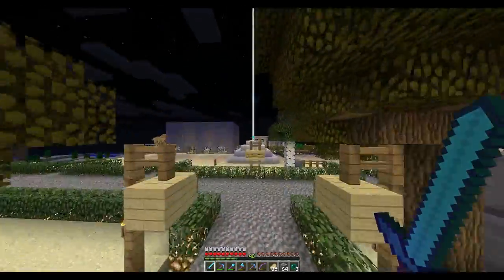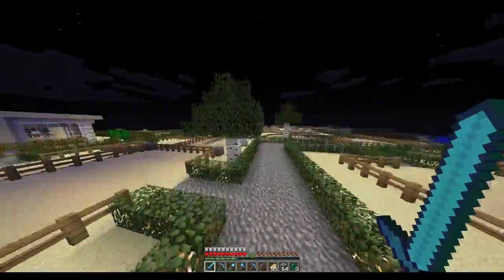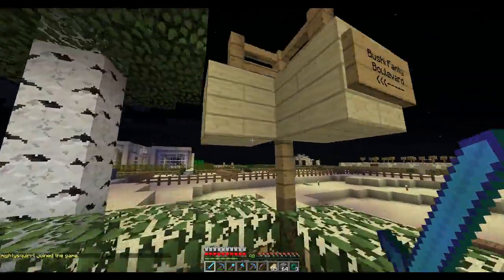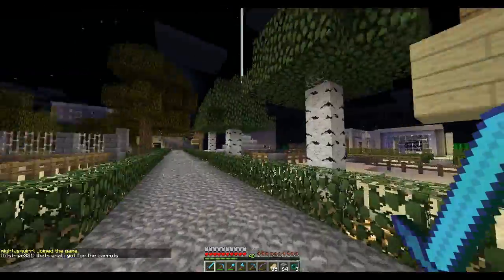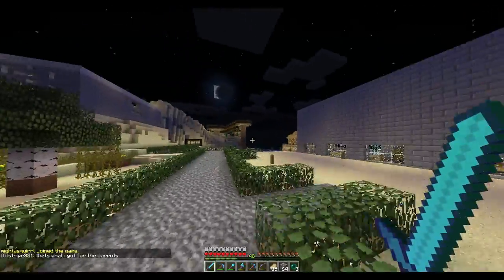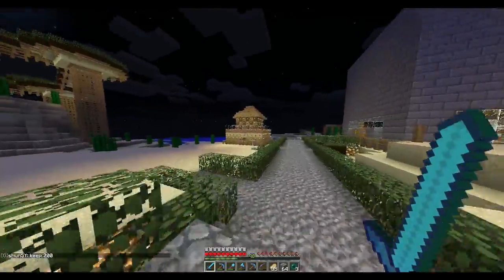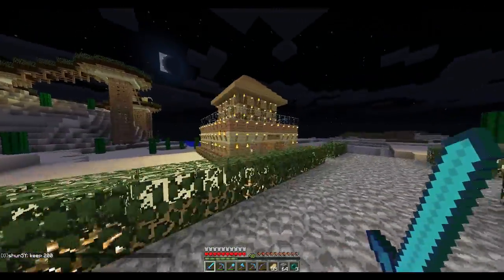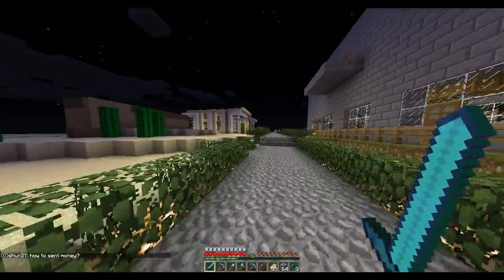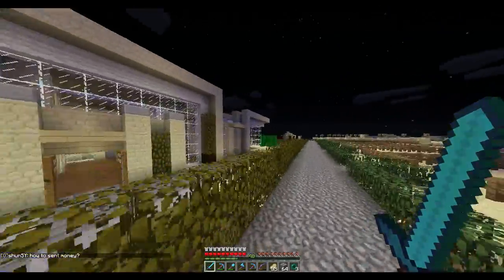We have yet another beacon — holy crap. Looks like we've got some empty plots here, free to claim if you want to hit that up. Bushy Family Boulevard. Looks like we have a nice house back there — I wonder if I can get to that. That's a lot of torches on that house. Yeah, looks like we have yet another modern looking house here.